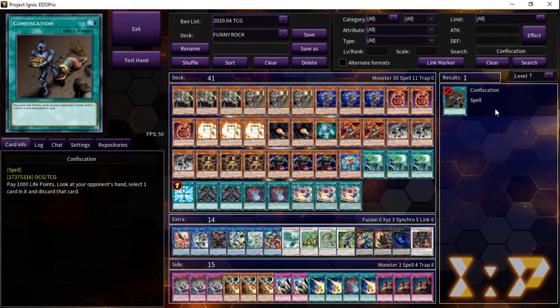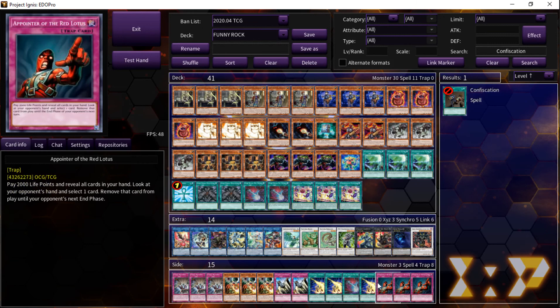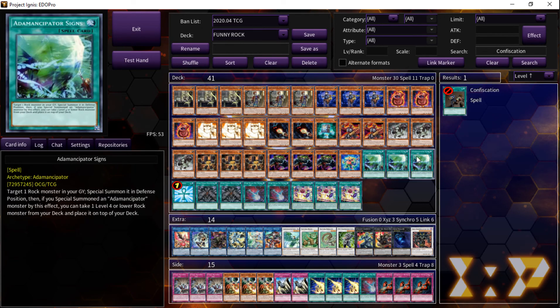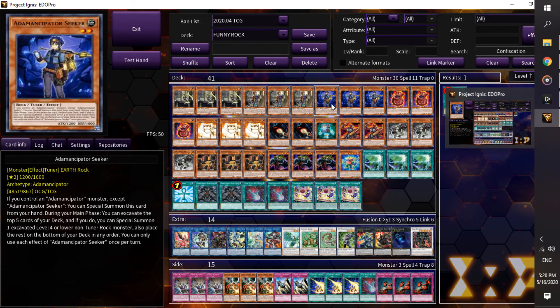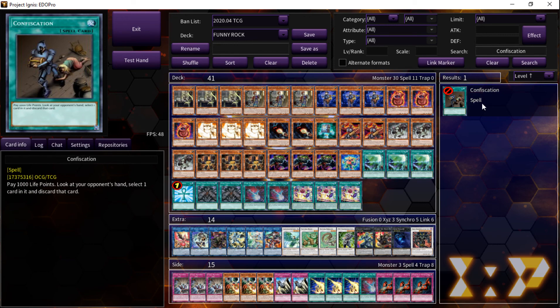So if you compare A Pointer of the Red Lotus to a lot of cards that have already been banned, I think this card could be ripe for getting hit in the near future — maybe not in the next ban list, but they pay attention to these prices, and the fact that it's a $15 common right now is probably going to put this card on their radar. Either it's going to get a reprint, or I think this card could get outright banned. Let me know what you guys think — I think the card could be on the chopping block, and there's a good reason for it.